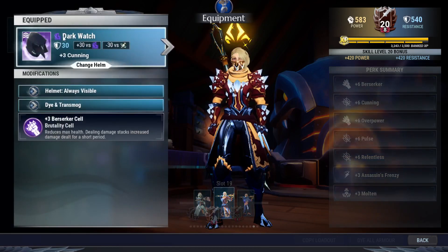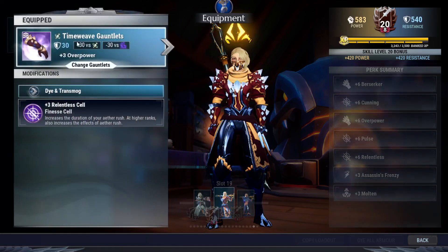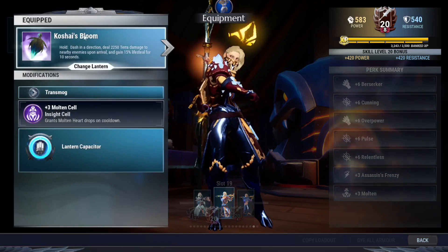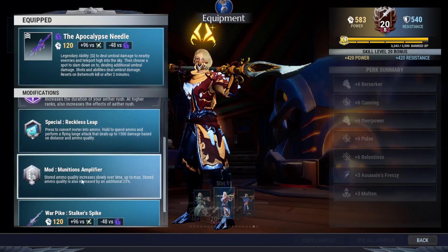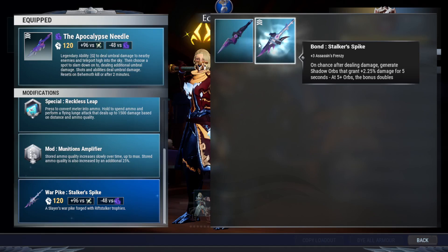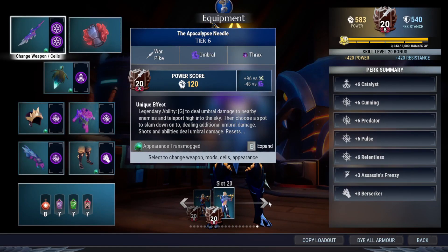Here is the build: the Shroud helmet with Berserker, the Timewave with Berserker, the Timewave again with Relentless, and the Chronoval with Pulse. Koshai Balloon with Molten, and the weapon is the Apocalypse Needle with Cunning, Relentless, Reckless, Sleep Munitions Amplifier, and the Bonestalker Spike from Bristlestalker which gives you plus three Assassin's Frenzy.